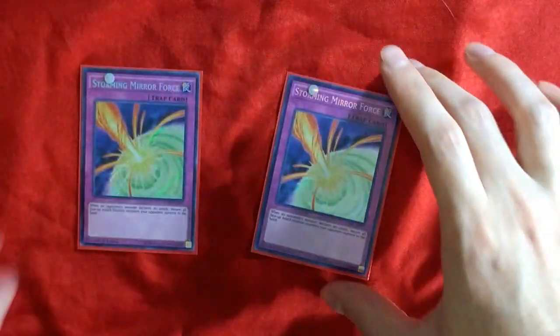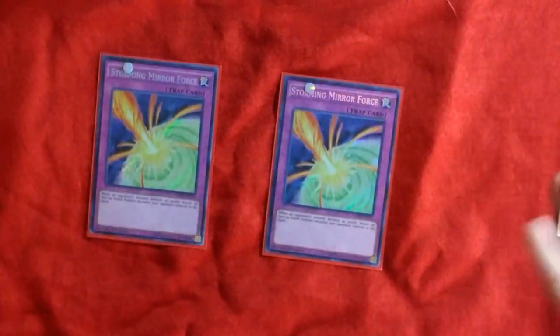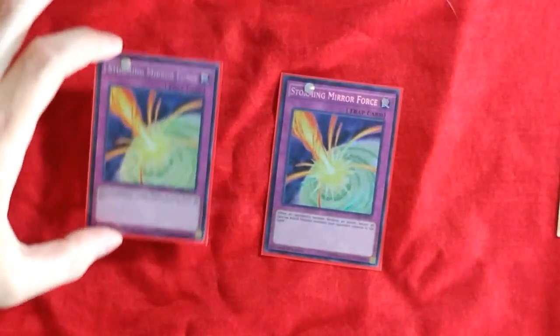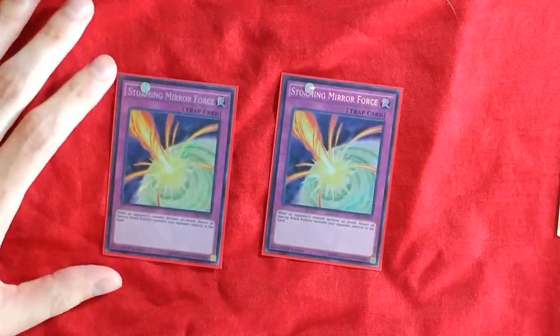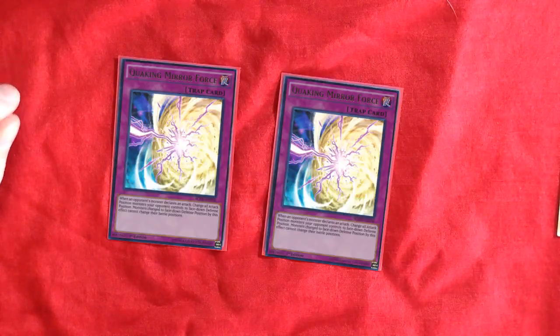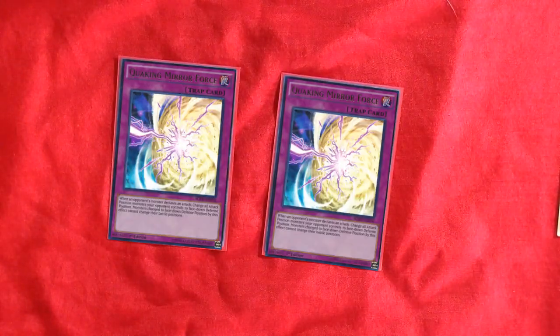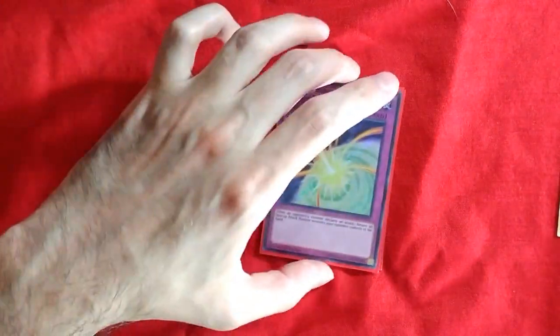2 Storming Mirror Force. Basically this could be any Mirror Force you want — I chose Storming because you can get a Kaiju that you gave your opponent back to your hand, which lets you nag them pretty hard. But there's really nothing stopping you from playing any Mirror Force. Another one I might suggest would be Quaking Mirror Force, because it puts all your opponent's monsters face down, they get stuck like that, and then you have a bunch of tribute fodder. So it's not a bad card either — I would choose either.